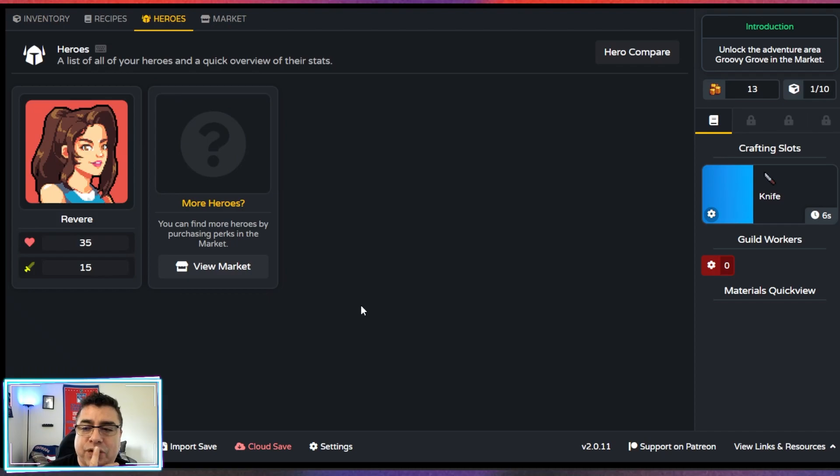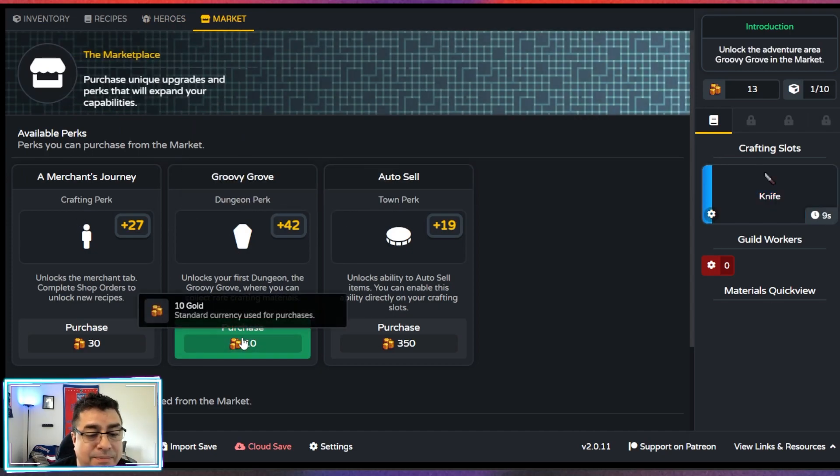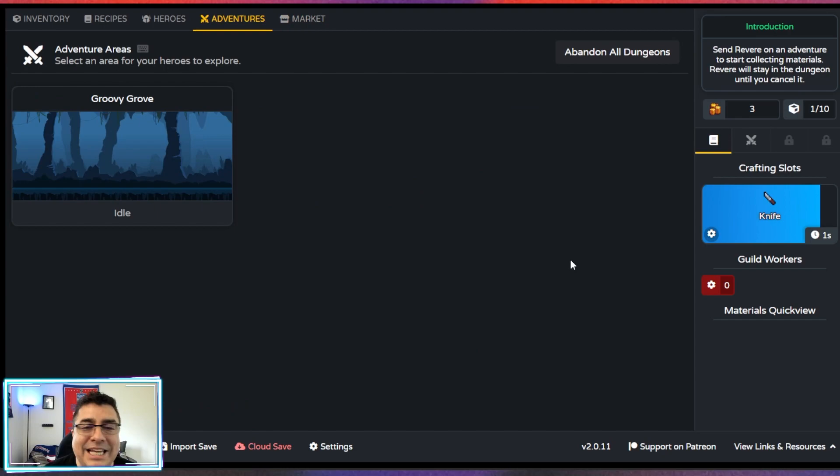Unlock the adventure area — Groovy Groove in the market. Let's go to the market. Over here we have the option — 10 gold, I have that. Cool. Send Revere on an adventure to start collecting materials. This is kind of like an RPG idle game. We need to start collecting materials so we can craft those great rarity items, hopefully soon.